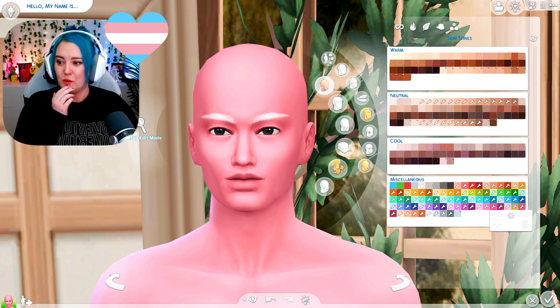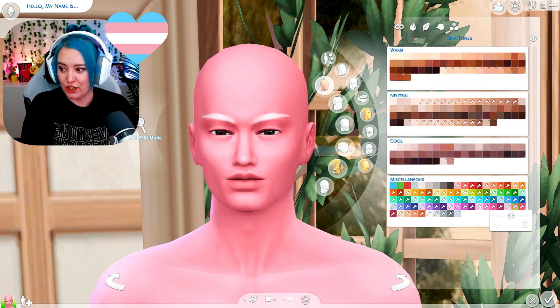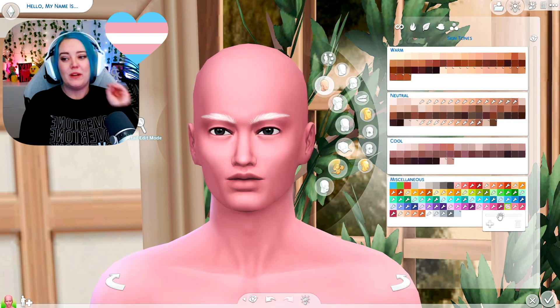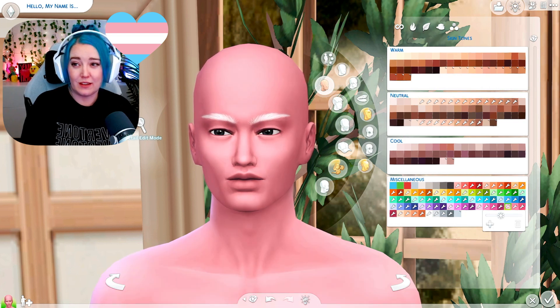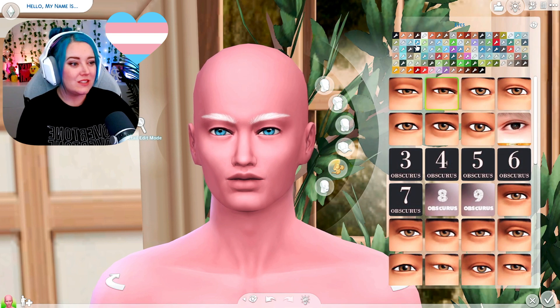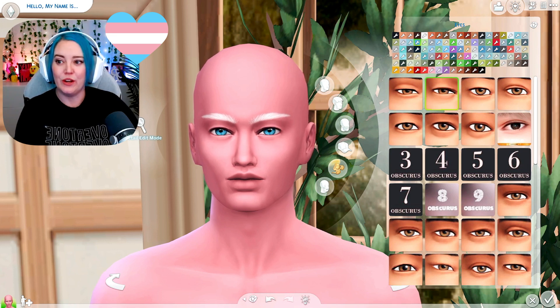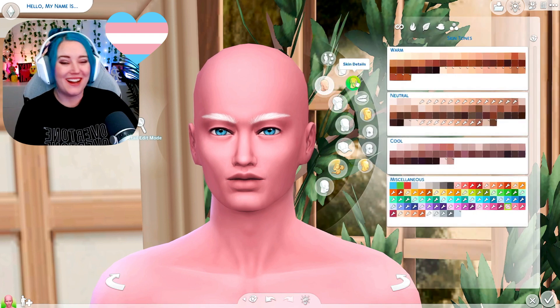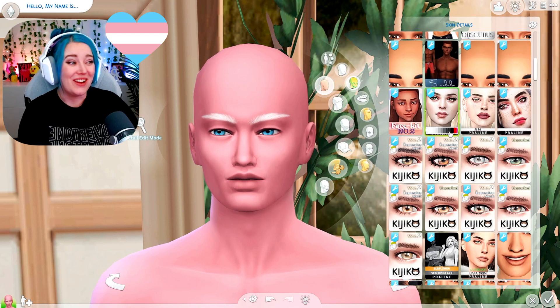Okay, it is lighter — more like a baby pink. I think this works. It's a bubblegum pink, that's what it reminds me of. With that, I'm going to go with some bright blue eyes — yep, let's go with these. And now on to some skin details.